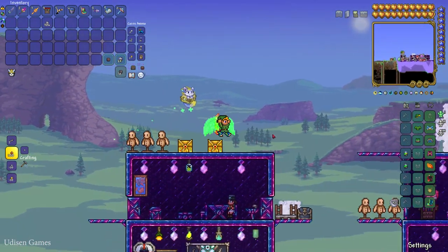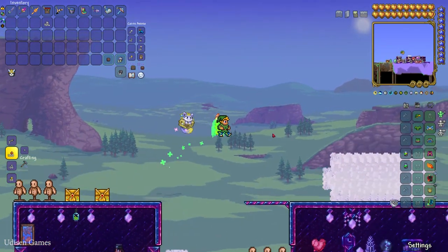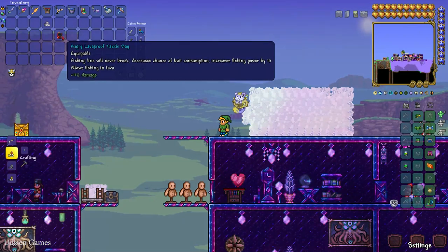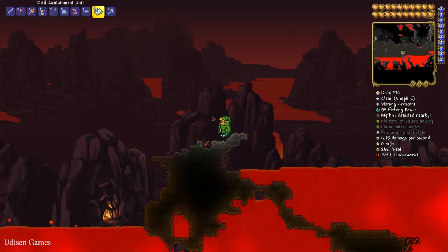This tackle box on my back is so beautiful. This is the best accessory for any fisherman — your fishing line will never break, it decreases the chance of bait consumption, increases fishing power, and allows fishing in lava. Four different options in one — expensive, powerful, and beautiful. Let's go!